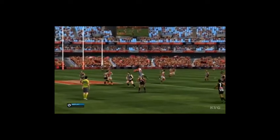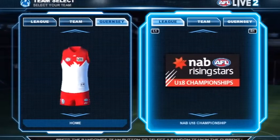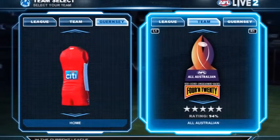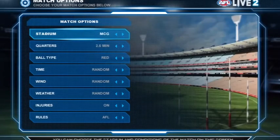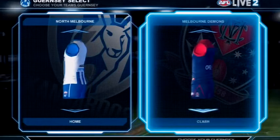AFL Live allows the operator of the game to control the league, including AFL, NAB Cup, VFL, TAC Cup, Under-18 Cup, National Championship and International Cup. The stadiums include the more well-known grounds like MCG, SCG, Etihad Stadium and much more, as well as the wind and weather conditions, crowd numbers, team jersey and the colour of the ball.